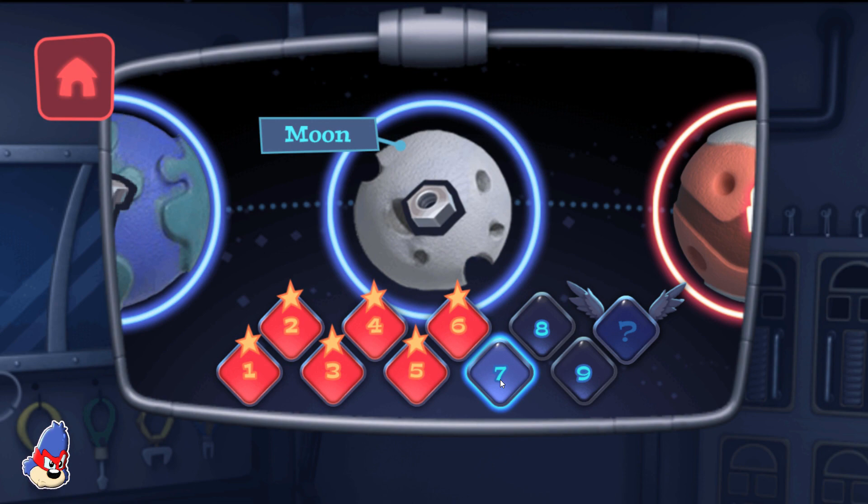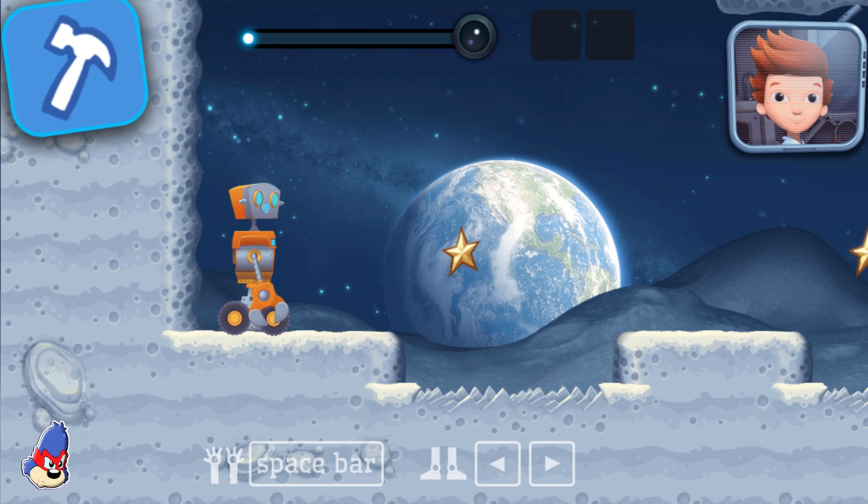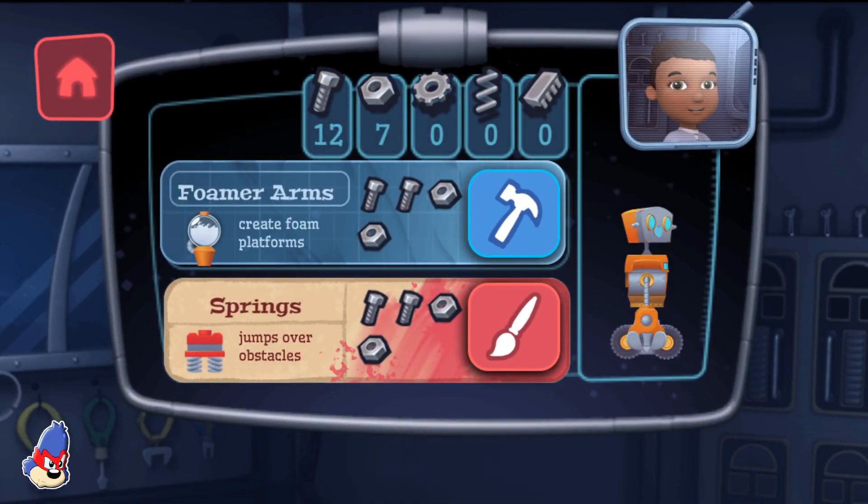Earth's moon. Looks like we need a new part to complete this mission. Let's build a new part back in Mission Control. You have enough new resources to build a new part. Let's do this!